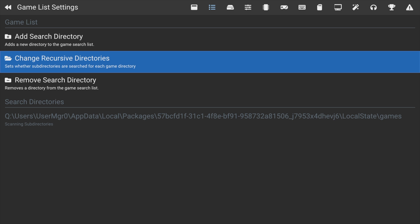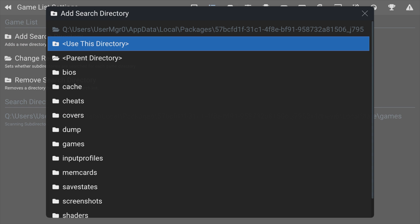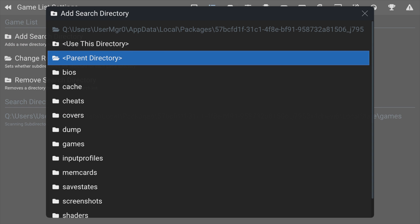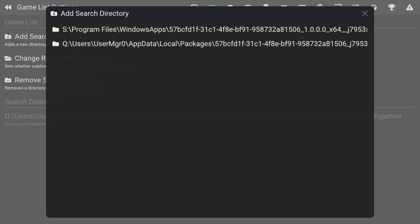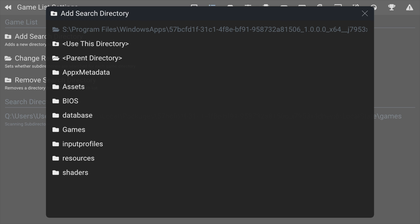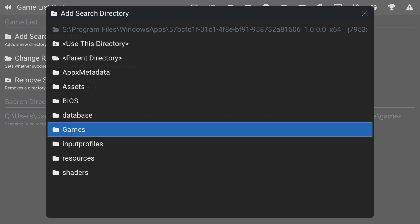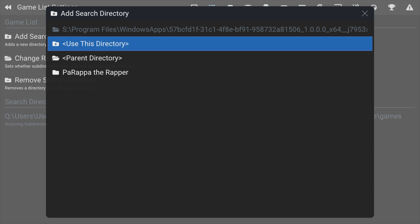Use the right shoulder button to navigate over to Game List Settings. Scroll down to 'Add Search Directory' and select it. You'll be taken to a list of folders — scroll down to Parent Directory and press the A button repeatedly until you get back to the list of drive choices. Select the S drive, which represents the internal storage on the Xbox Series S. Highlight the location you've created and select it, then scroll down to the Games folder you previously created and select it. Finally, move the highlight down to 'Use This Directory' and select it with the A button.